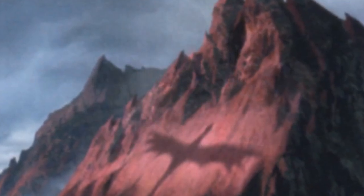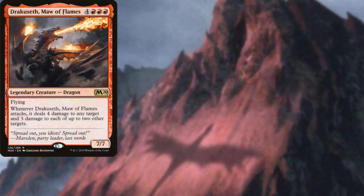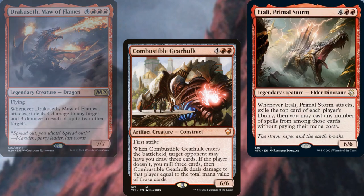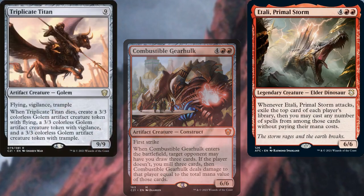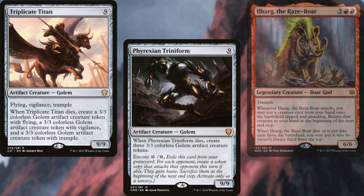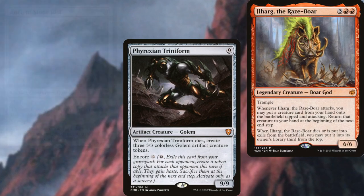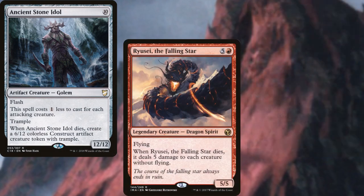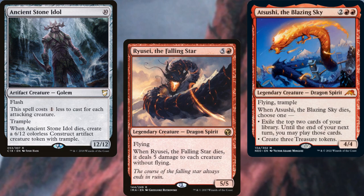For smashing face, we've got Drakuseth Maw of Flames, Combustible Gearhulk, Etali Primal Storm, Triplicate Titan, Phyrexian Triniform, Ilharg the Raze-Boar, Ancient Stone Idol, Ryusei the Falling Star, and Atsushi the Blazing Sky.